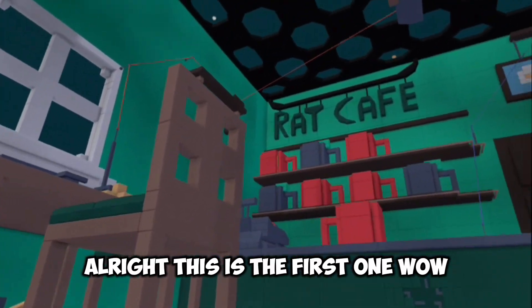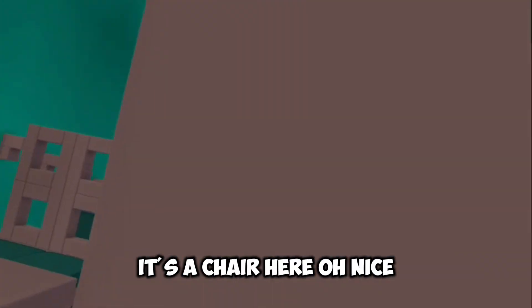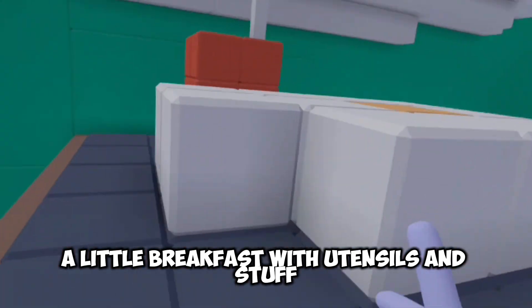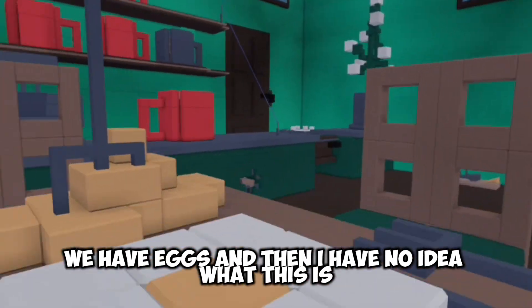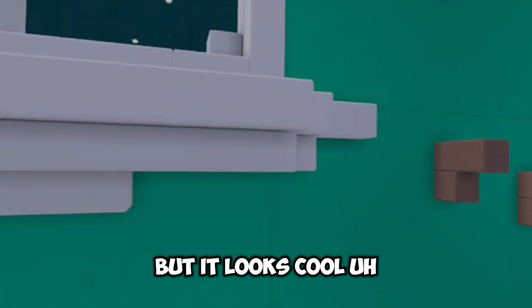Alright, this is the first one. Wow, this looks so cool - Rat Cafe. Oh, there's actually a chair here. They built like a little breakfast with utensils and stuff - that actually looks so cool. What I'm assuming is orange juice, we have eggs, and then I have no idea what this is but it looks cool.